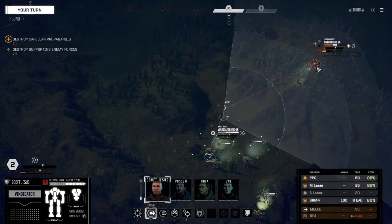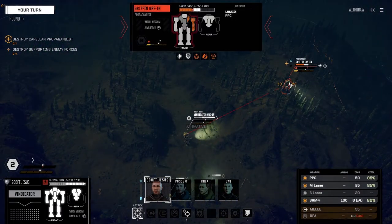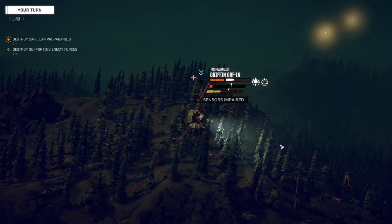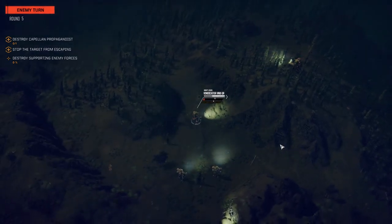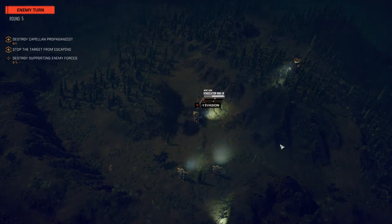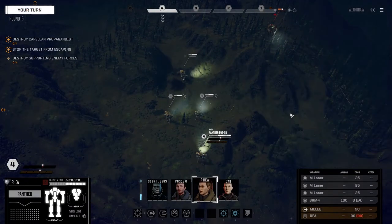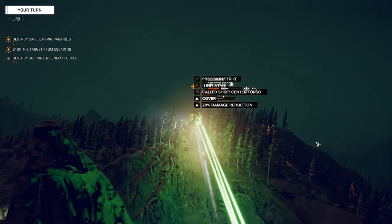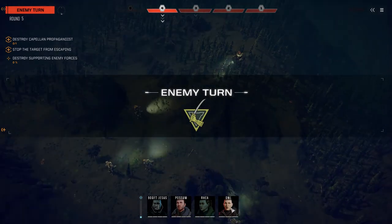Structure is exposed somewhere. Let's get the Vindicator down here. One side of the Griffin is almost gone - this guy's not having a good day. He thinks he's bugging out but he's not going anywhere. We're going to move Rhea back and use our precision strike to CT this guy - we finally got our stride. I wasn't expecting a kill but I want that guy pushed back a turn. We're going to let Owl finish him up.